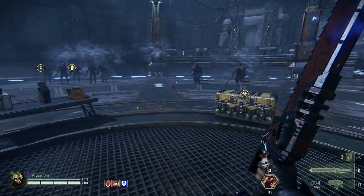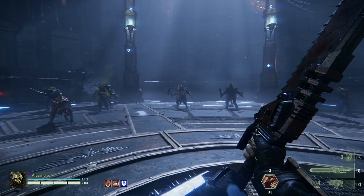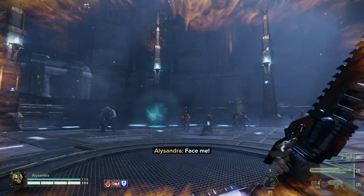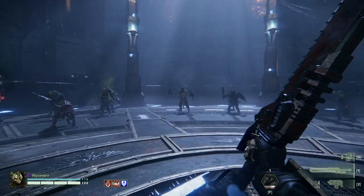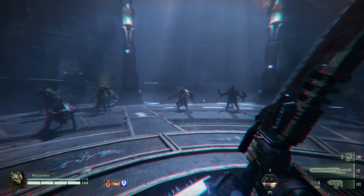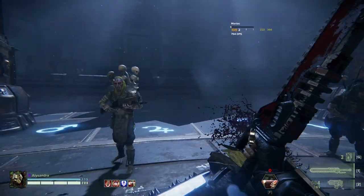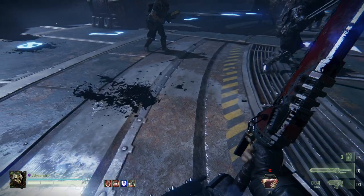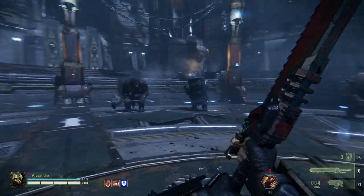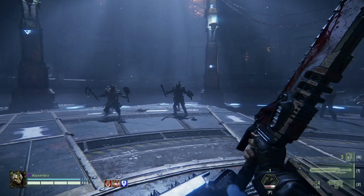I'll show you why I prefer the Eviscerator chainsword over the Thunderhammer — because you can do some really powerful things. If you didn't know, your F ability isn't just a little hop forward. You actually target something — as you can see, the target is glowing orange. You rev up the chainsword, let loose, and you charge directly at that target. So the F ability can be used to actively target specific mobs you want to go for; you don't just have to hop forwards.